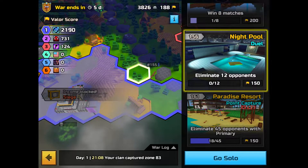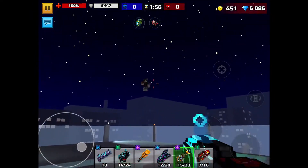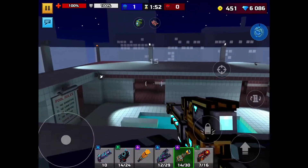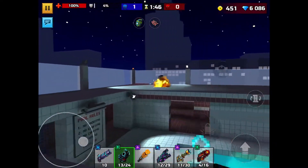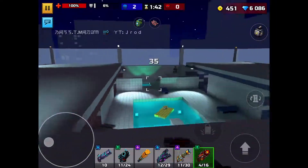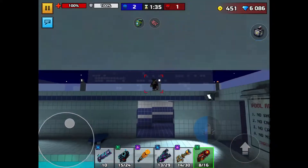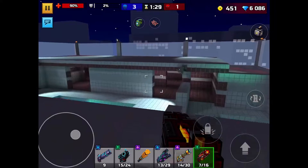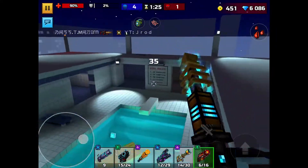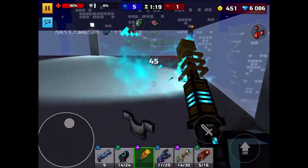Without anything further to say, let's start doing some clan missions — day number one, the beginning. We've got to eliminate 12 opponents in duels. First duel competitor — he's an RJ-er but I can still one-shot him. I actually got him. His strongest range I have to keep in mind — if I get close to him that might give him more problems, so I'm just going to try to keep myself at close range and test our close-by aiming skills.